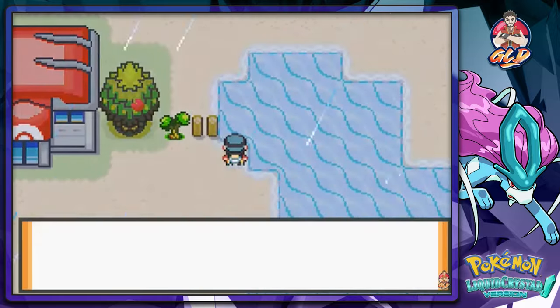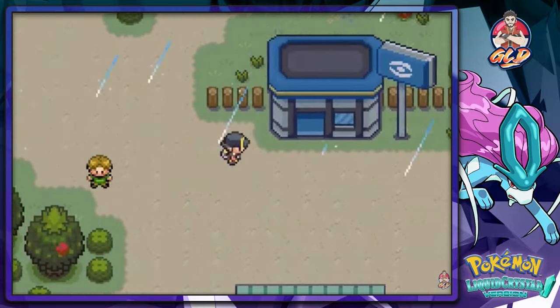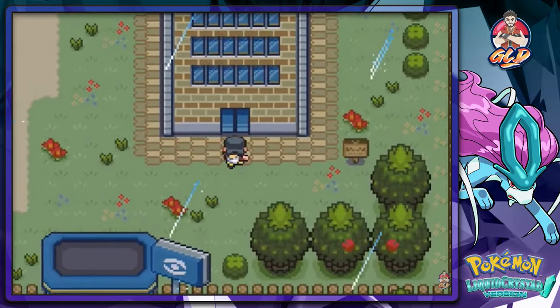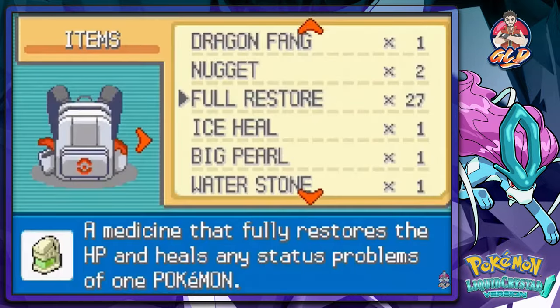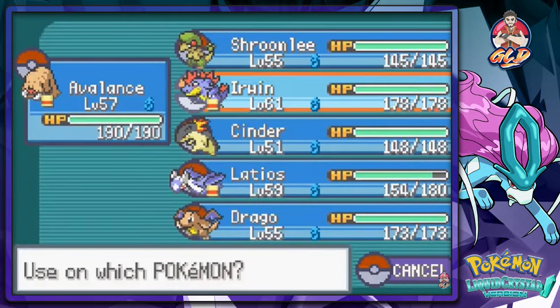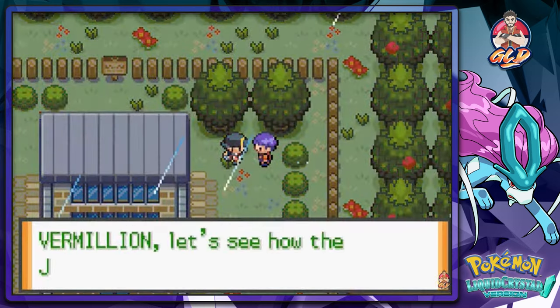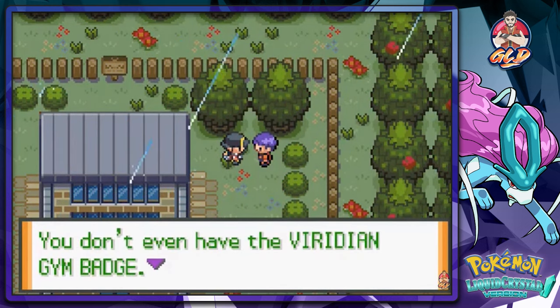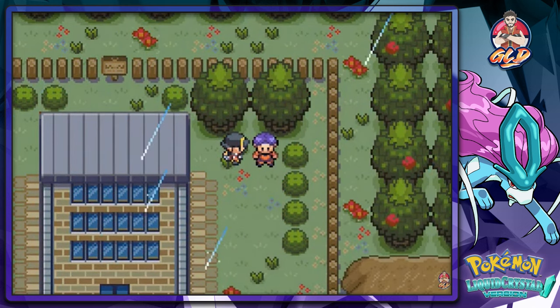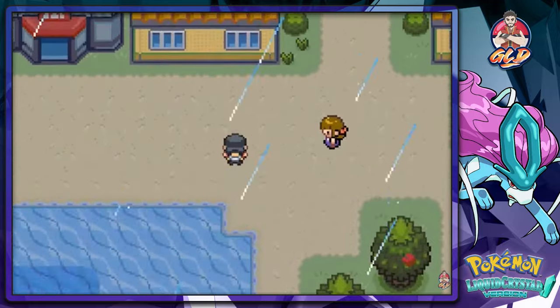One more thing to deal with — that rude trainer who blew me off earlier. I've got a bone to pick with him! I heal my Pokemon first so he can't pull any cheap tricks. I lead with Erwin. But when I talk to the guy he still dismisses me — still no Viridian Gym Badge. I'm flipping him off mentally; note to self — kick that kid's ass one of these days.